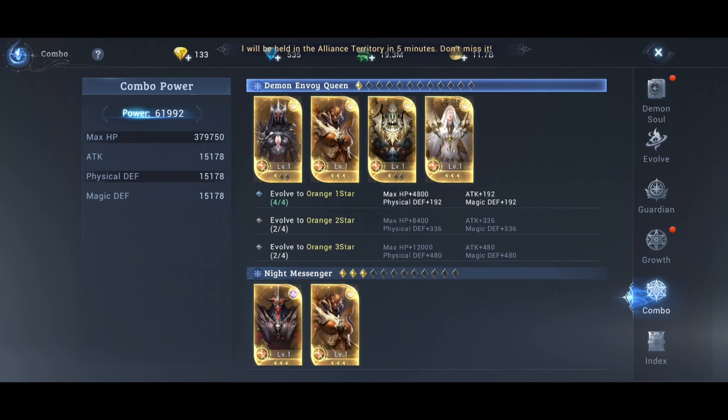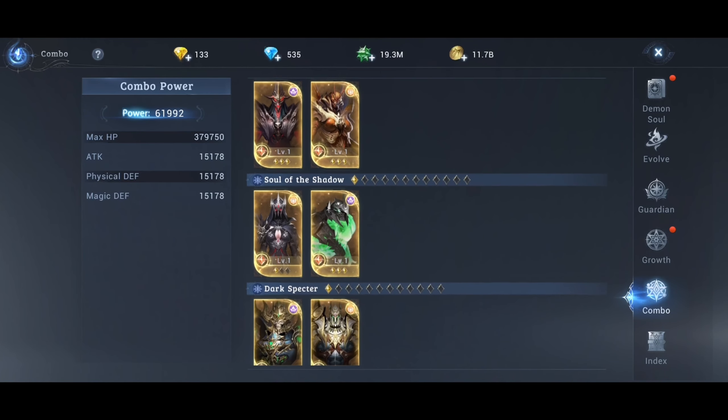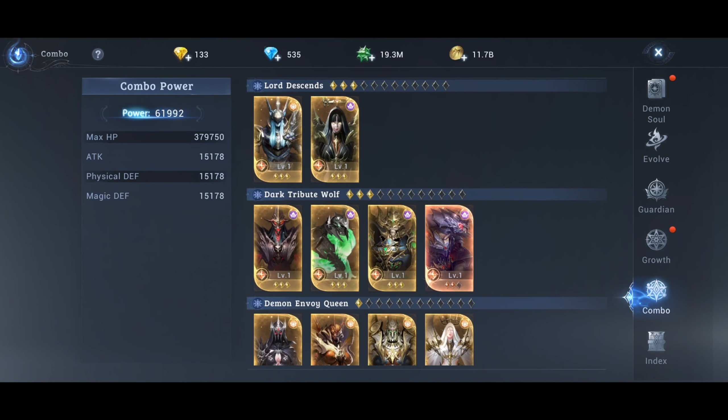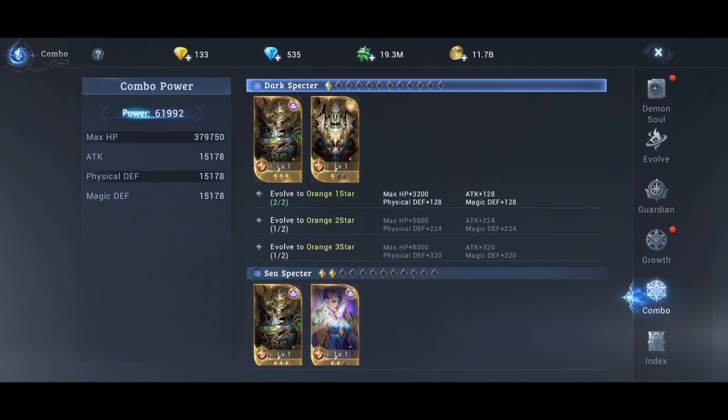The combo stats are just base max HP and attack — not big numbers. But of course, at the beginning of the game they give some valuable stats. After that, they're not that much, but you always want to upgrade and have more free stats.